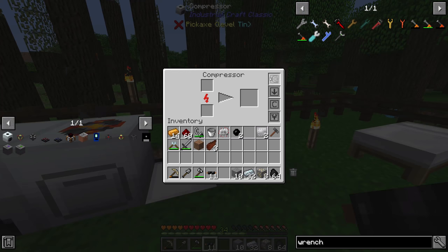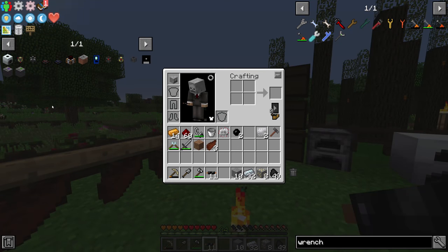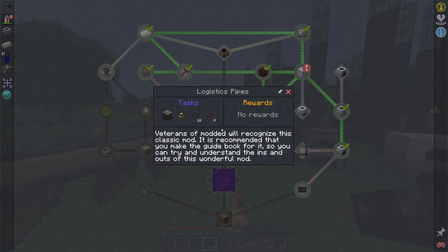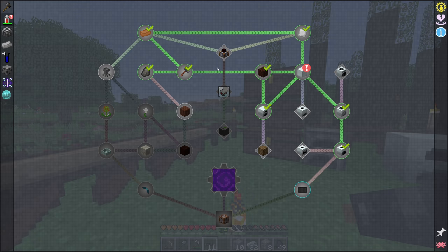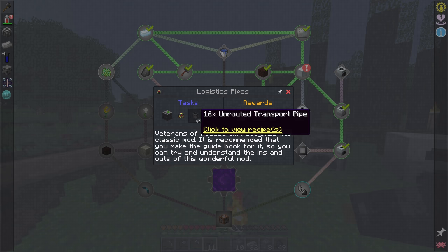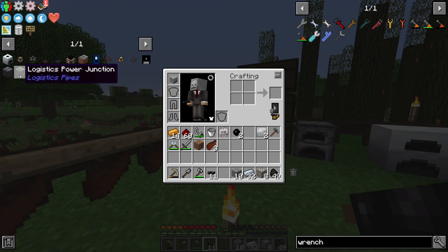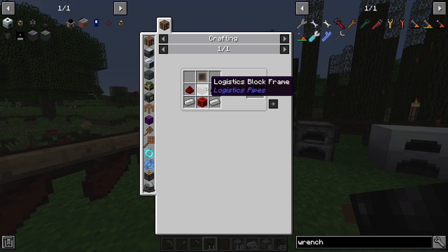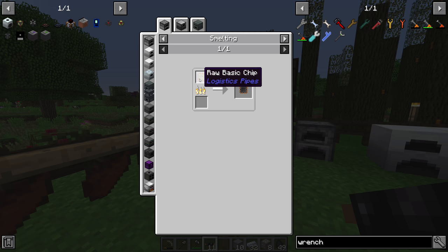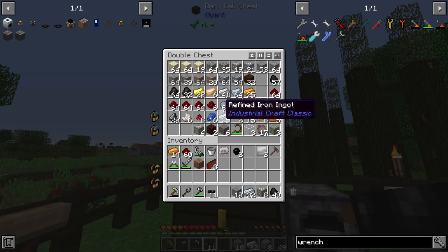We'll hook up the compressor with some copper cable, and eventually when we have our coal compressed into diamonds that's taken care of. Now let's start working on logistics pipes. The quest wants us to make one logistics power junction, one request logistics pipe, 16 unrouted transport pipes, and four basic logistics pipes. The power junction requires redstone, iron, a logistic block frame - which is more redstone, iron, and wood - and a basic chip made by smelting a raw basic chip from iron plates, reinforced iron ingots, and sandstone.